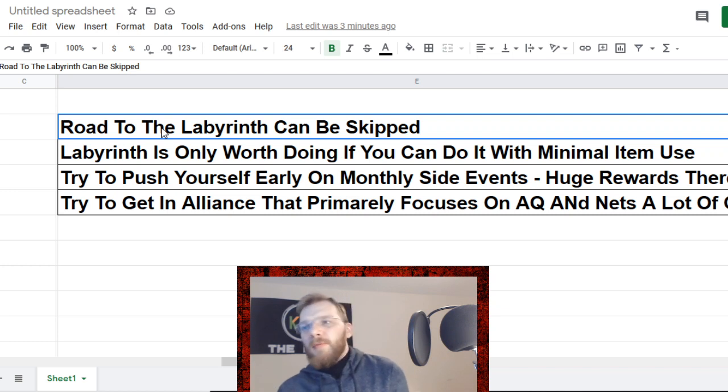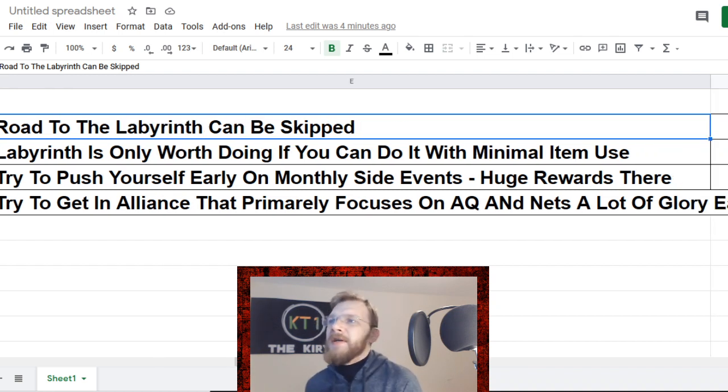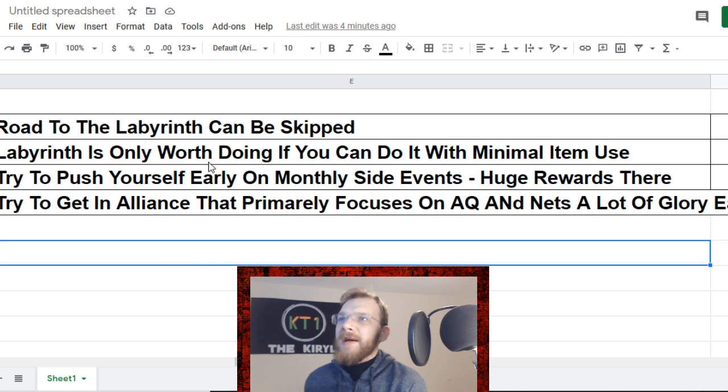Labyrinth is only worth doing if you can do it with minimal item use — if you have a maxed-out Colossus, rank 4 or higher Agon, Guillotine 2099, or you're a very good Ghost player. Basically, if you can do an entire path of Labyrinth in about five to ten revives, it's well worth doing. As a general rule, Labyrinth makes any player who enters there a better player — you learn to intercept better and understand AI better. I do personally recommend exploring the Labyrinth, but it can definitely be bypassed without much trouble.